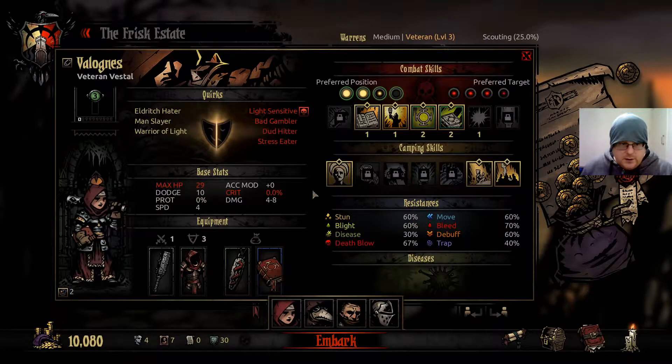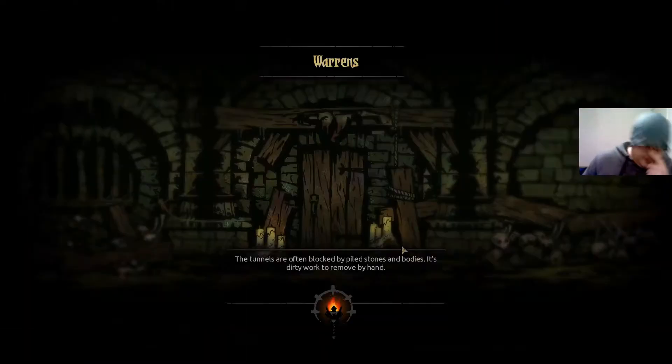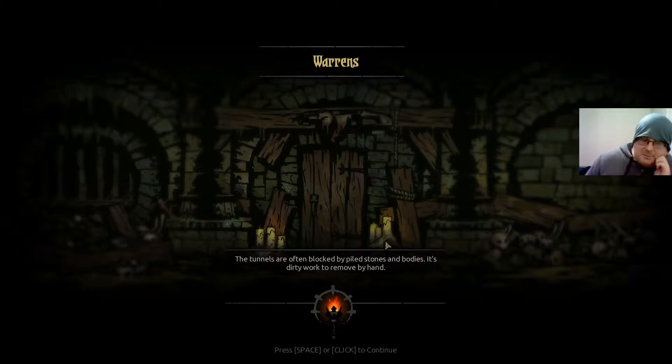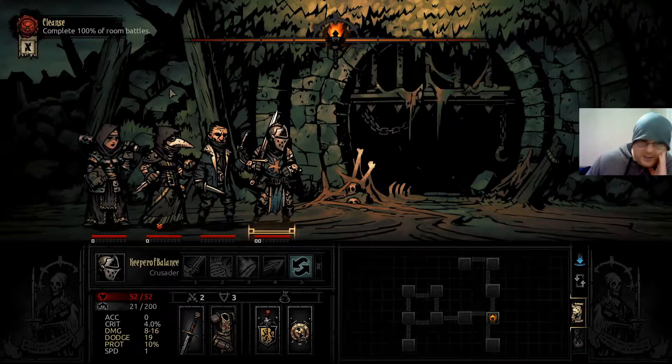It doesn't actually cost much more to increase the armor than it does the stress — 1300 to about 1200. It costs a lot though. But on the plus side it only has to be done once, so we've got to complete 100% of all the room battles. I'm even faster — we might as well do this one first.